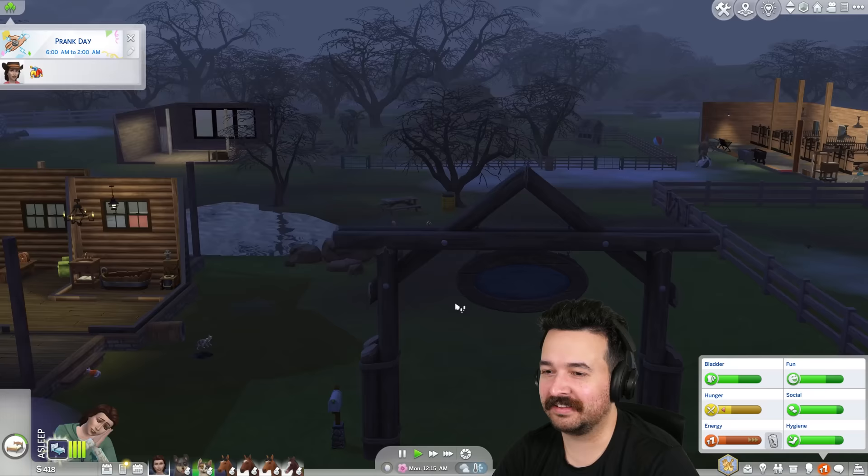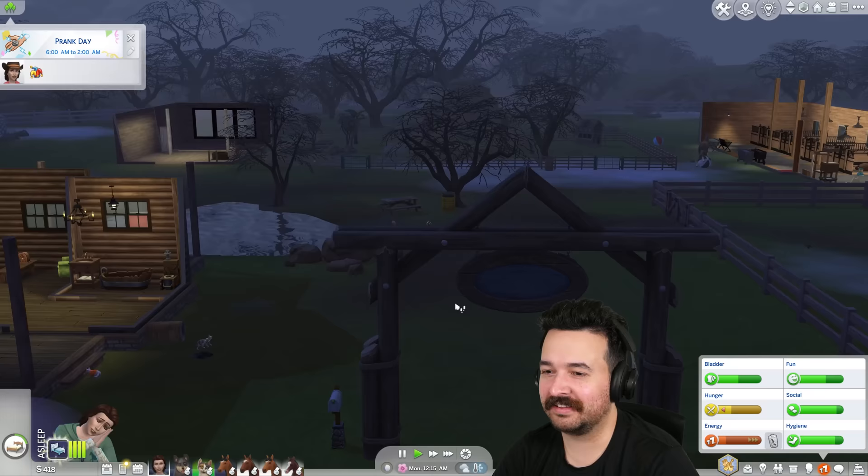Someone commented that this particular trash can is one you just cannot pick up — there's no pickup option on it. So that's already knocked over and we can never use it ever again. It's only a matter of time until this one's knocked over too. Look at the cats on the picnic table! Having the cat hangout lot trait is such a good idea. We should probably do dog hangout too.